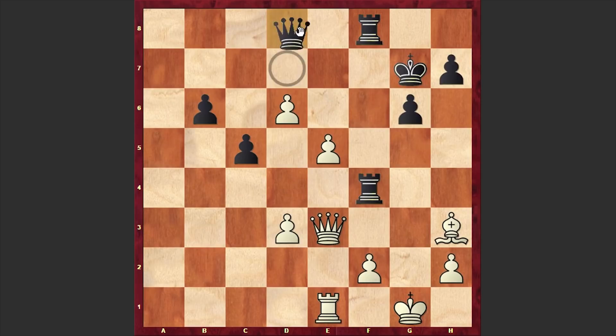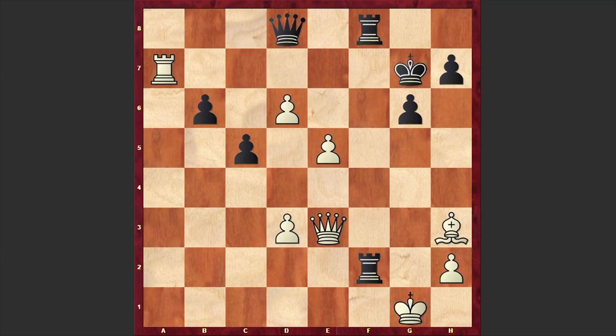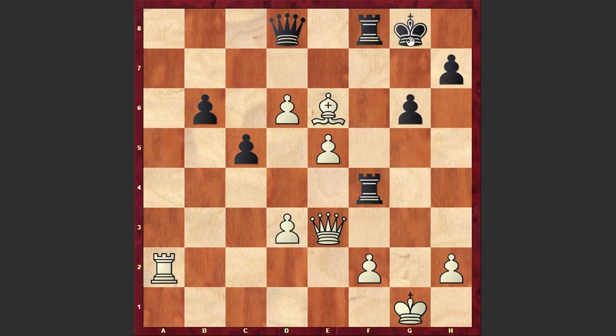Here comes the bishop, queen d8, and this time the rook wants to penetrate the seventh rank. Capturing on f2 at this point is not good — rook a7 check can follow, and then white can boldly go for the exchange of rooks and play e6. Black is in trouble — how are you going to stop these pawns? In our game, to rook a1 we see king h8. Black is adopting a waiting strategy and wants to see how white is going to make progress.